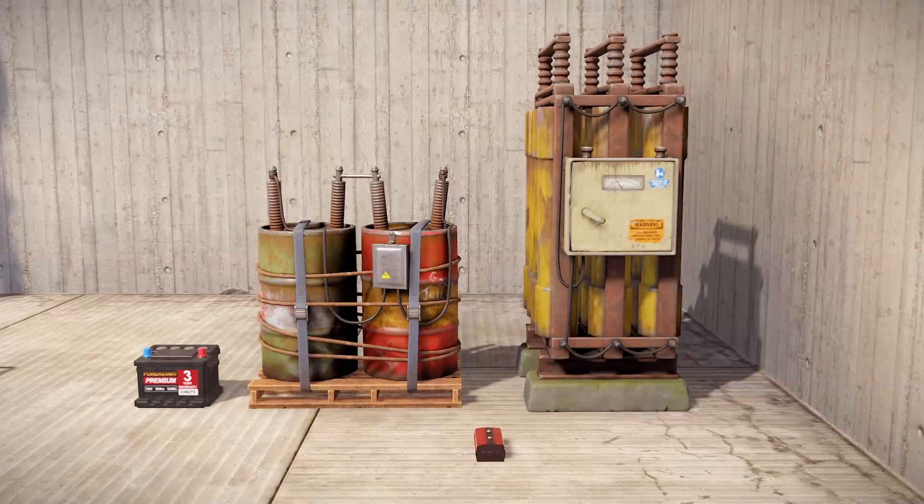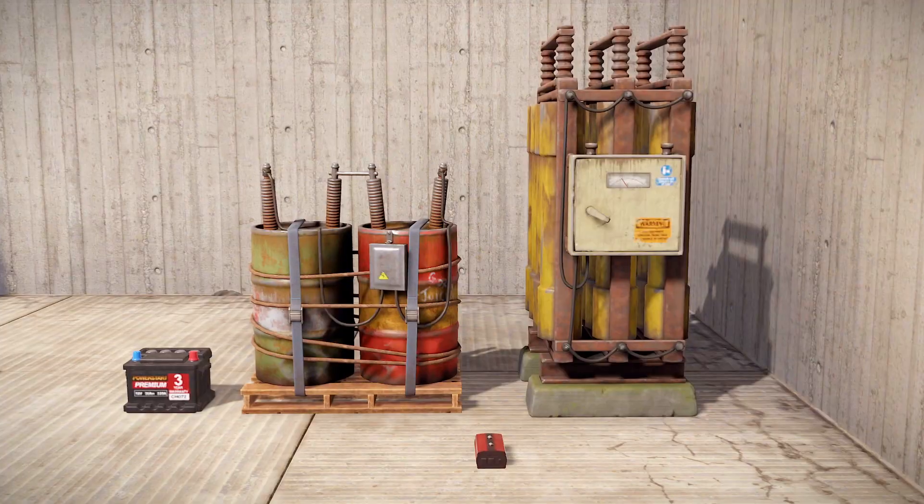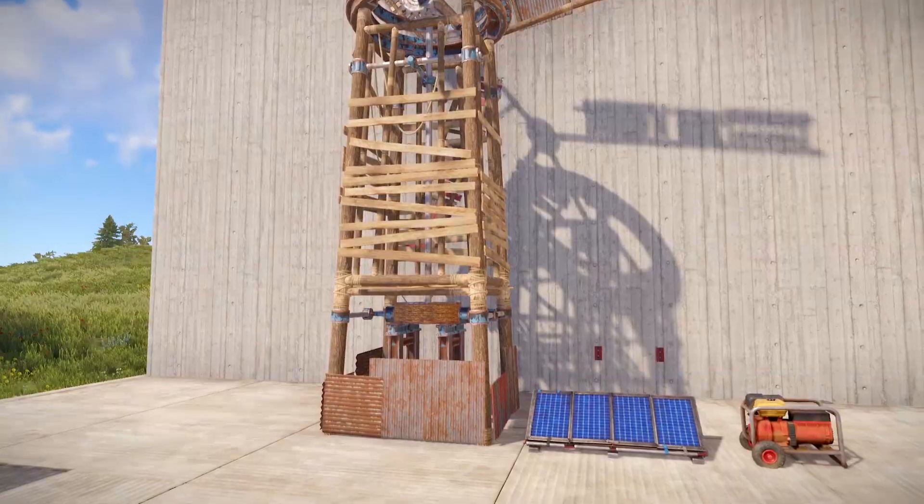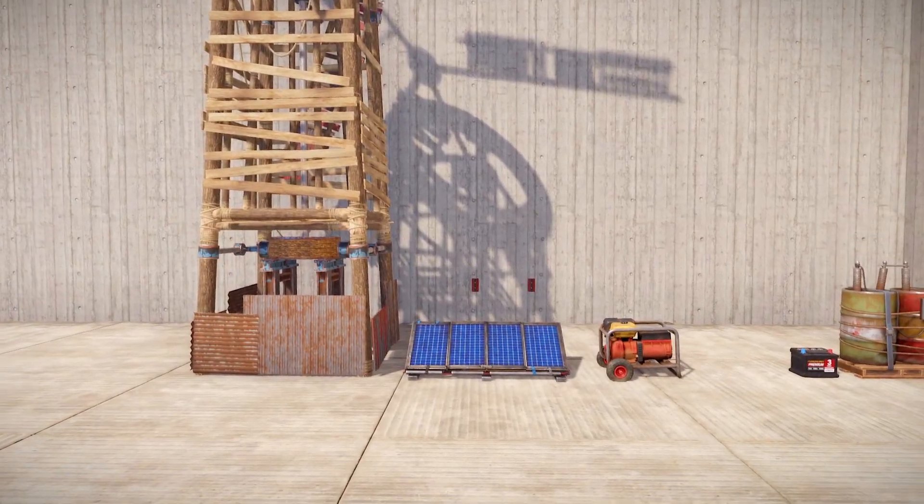Besides your source of power, batteries are the second most important thing in the entire circuit. Batteries can store up quite a large amount of power and last many hours, so even if your sources of power get broken, your circuits will still run off of the batteries.